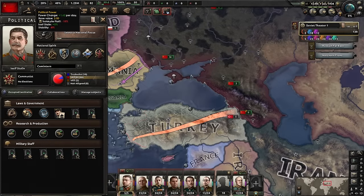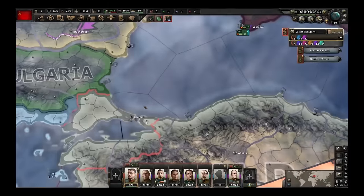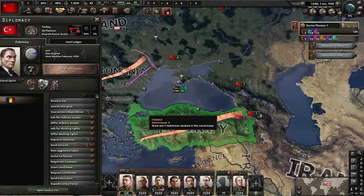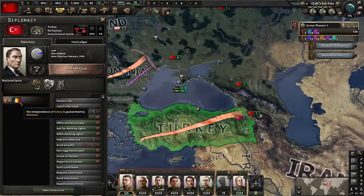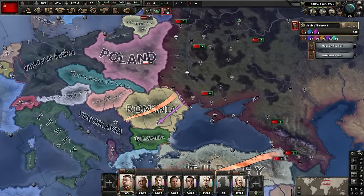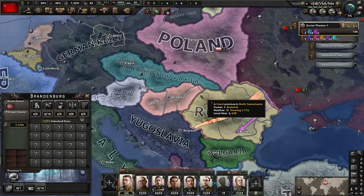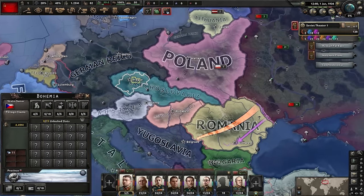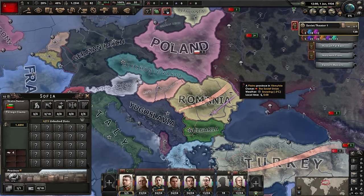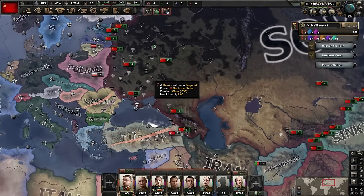We're not going to take a focus for a little while until we have 50 political power. With that 50 political power, we are going to immediately justify on Turkey and get our hands on that sweet Bosporus. It's the easiest way to deal with Turkey before they pick up any guarantees from major powers. This way we just have to fight Turkey and Romania - both are ridiculously easy. If we wait too long, they'll pick up Axis and Allied guarantees and it becomes a headache. With Turkey under our control, all we'll need is Bulgaria, Hungary, Prague, Austria, and Berlin. Germany is going to eat Austria and the Czechs anyway. Hungary will join the Axis, as will Bulgaria, and we will steamroll them from the east after stopping their initial Barbarossa advance. At least that is the plan.